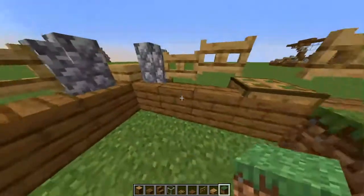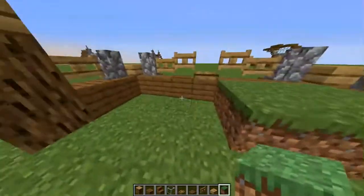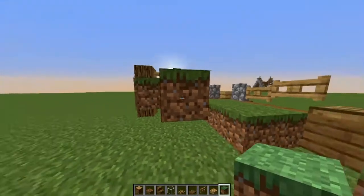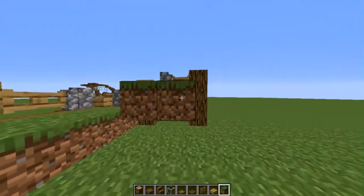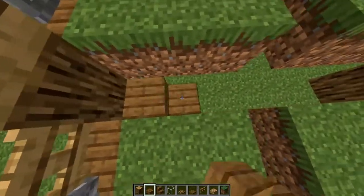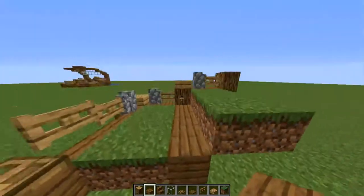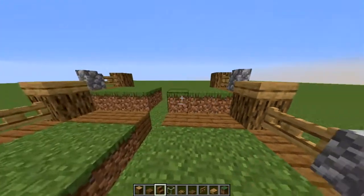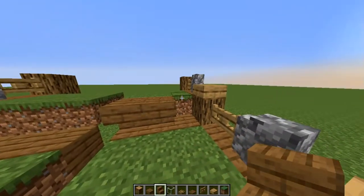Fill just the bottom up, leave the middle as air. Wherever there is a spruce block, you're going to place the grass out by three. Fill in this little gap right here with spruce, just like that.